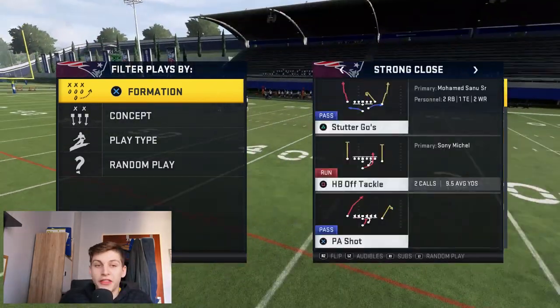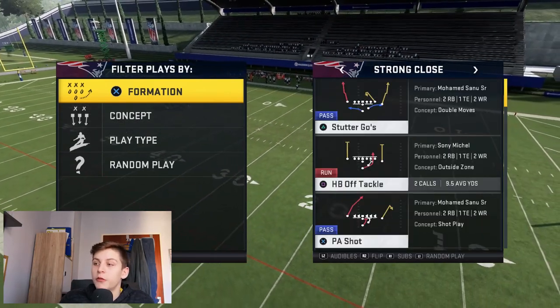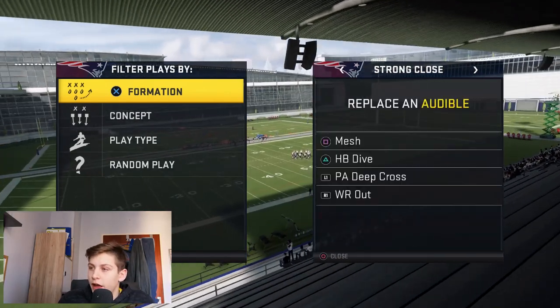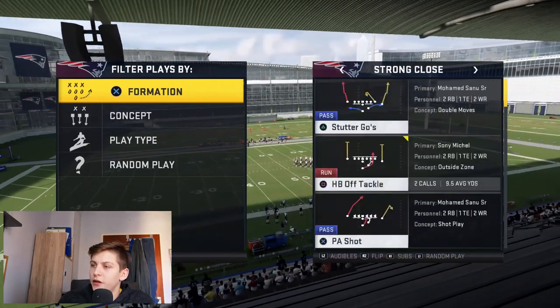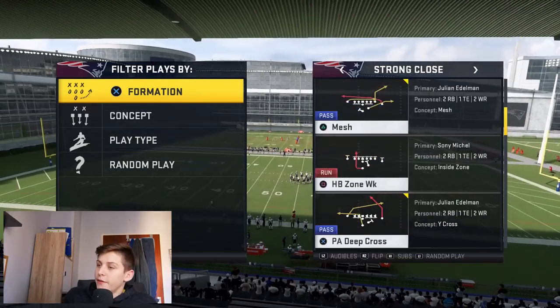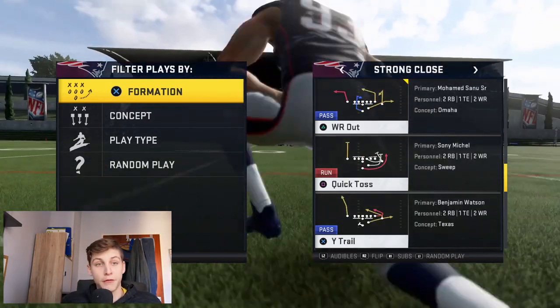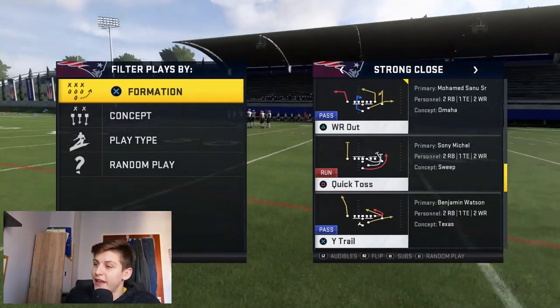That's enough for personnel. Let's talk about the audibles: Mesh, Halfback Dive, PA Cross, and Why Does He Draw. Why Does He Draw is the most powerful play of the formation, so we're going to start with that.